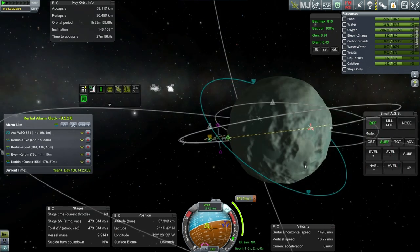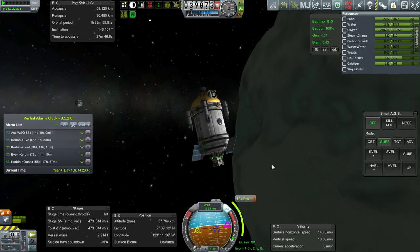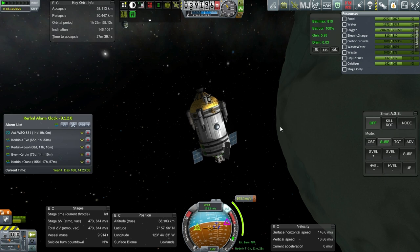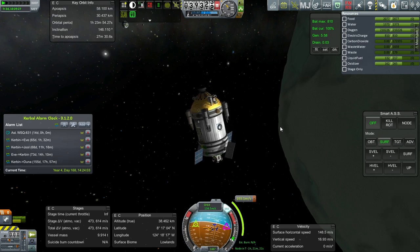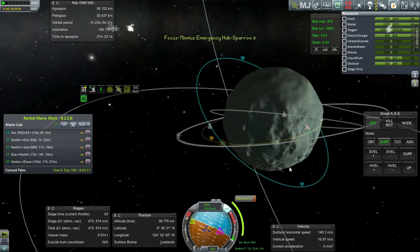This does not turn very well, and it doesn't have any real reaction wheel — just the probe core's built-in reaction wheel, not an independent one. That's going to be tricky, especially since it doesn't have any monopropellant or RCS either. I'm looking at this in the wrong direction — we're going around that way.